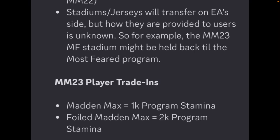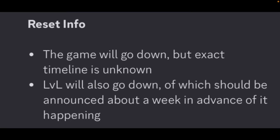Now Madden Mobile 23 player trade-ins — this is the big piece of information. Trading in a regular base 250 overall Madden Max player will get you 1000 program stamina in Madden Mobile 24. If you trade in a foil Madden Max, you will get 2000 program stamina. Last year every Marvel traded for 2K program stamina; this year you can get 1000 for a regular and 2000 for a foil. The foils give you exactly twice the return, which makes sense. If you want to add strategy, you could get more regular Madden Max players instead of foils so you can utilize 1000 stamina in increments instead of getting a full 2K all at once.